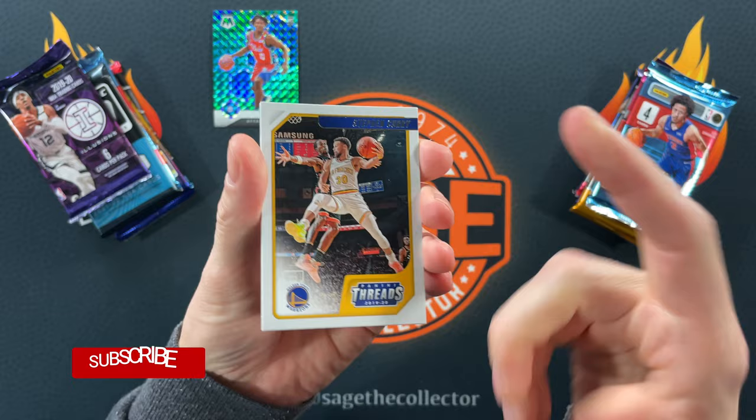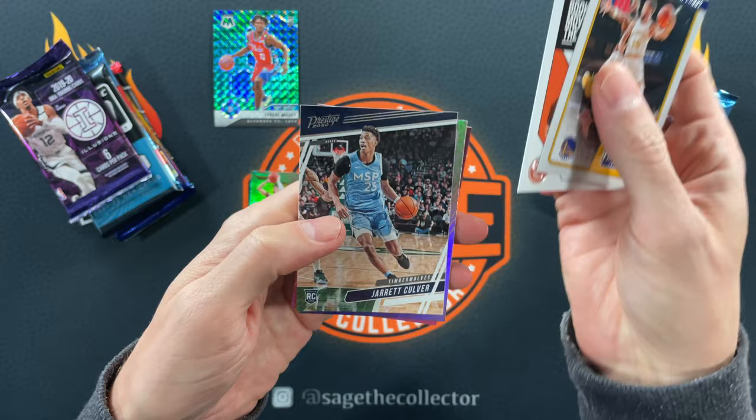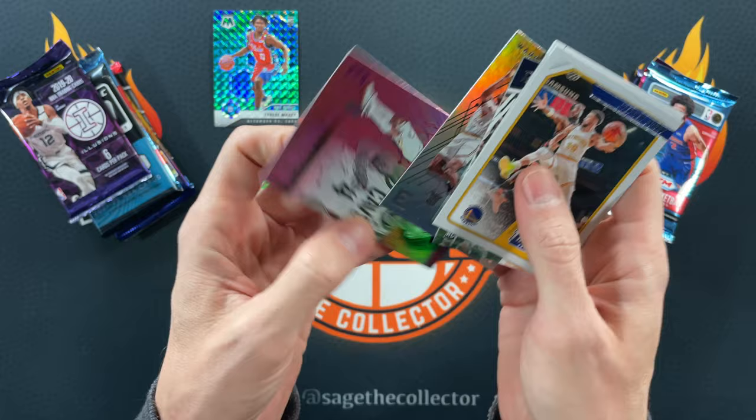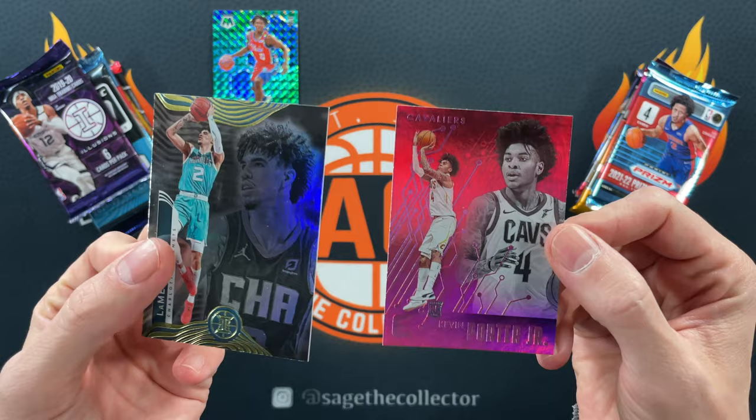Let's see what 2019 Chronicles can put up. They pulled the Ja Morant — Ja Young Dolph — it is over. That might be the winner of the entire match. Next pack: Steph, D-Book, a Jared Culver rookie, a Pascal rookie, and a pink KPJ. I'm going to say pink KPJ trumps Steph Curry — oh boy.